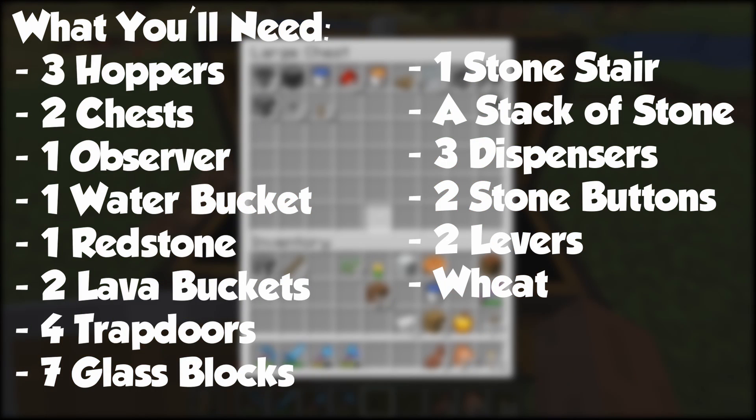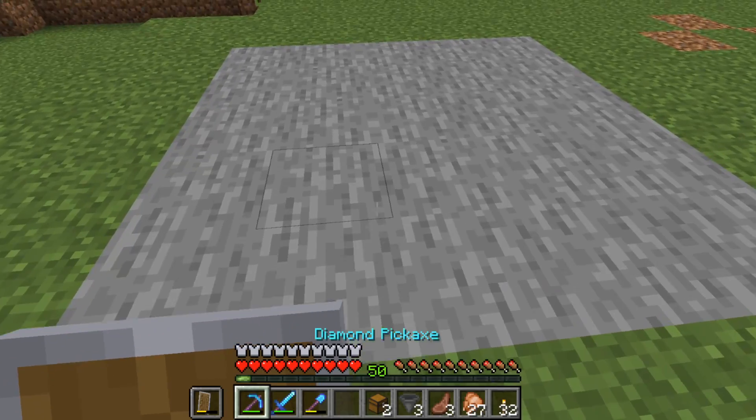For this build, you'll need 3 hoppers, 2 chests, 1 observer, 1 water bucket, 1 redstone, 2 lava buckets, 4 trapdoors, 7 glass blocks, 1 stone stair, a stack of stone blocks, 3 dispensers, 2 stone buttons, 2 levers, and some wheat.